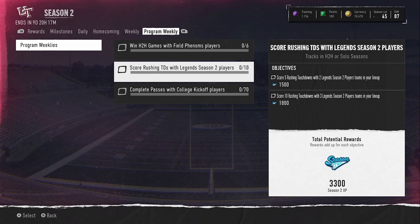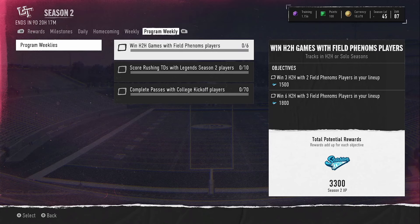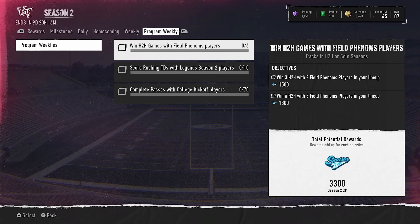Once you score a total of 10 rushing touchdowns with those three legends in your lineup, you will get 3,300 Season 2 XP. Complete passes with three College Kickoff players in your lineup in head-to-head or solo seasons — this does not track in solo challenges. Completing 70 passes with three College Kickoff players in your lineup will get you 3,300 Season XP.